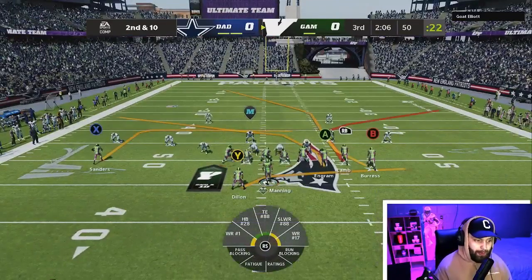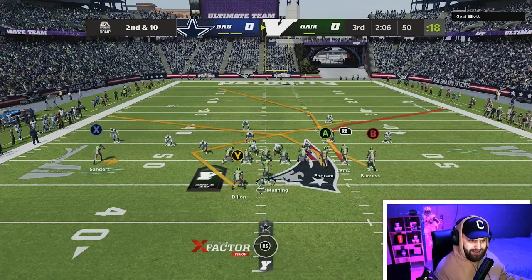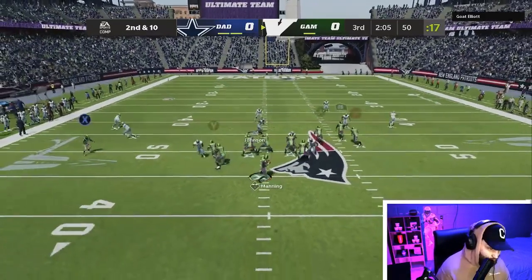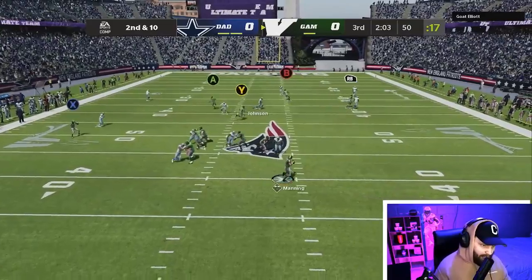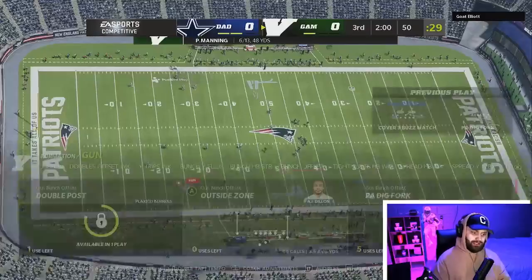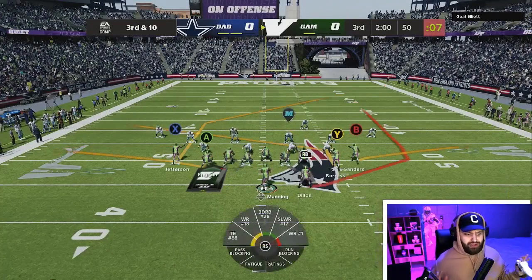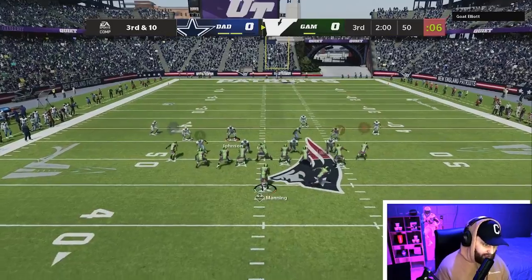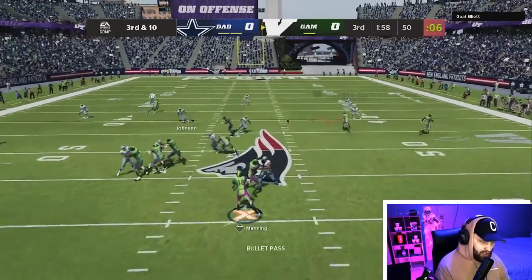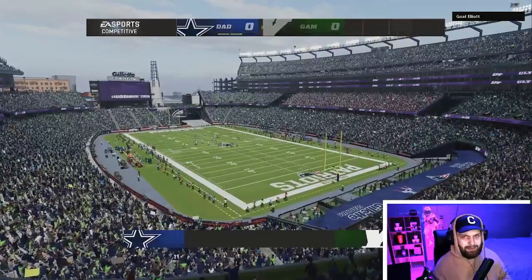Looks like we might have CeeDee over the top — we threw to the sideline but we kind of got hit while throwing it, that could have been a huge play. This guy sooner or later has to start realizing we're forcing the ball. We did move CeeDee to the slot. Trying a corner route — he should be fairly open. Yeah, we're forcing it a little too much. CeeDee's actually tired so I'm gonna give him a break, take a timeout.